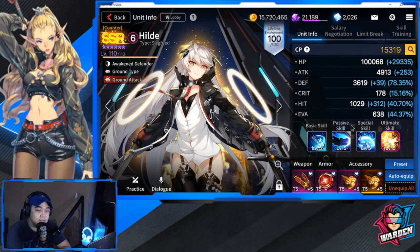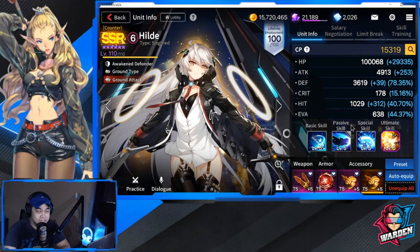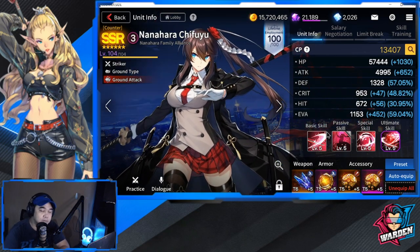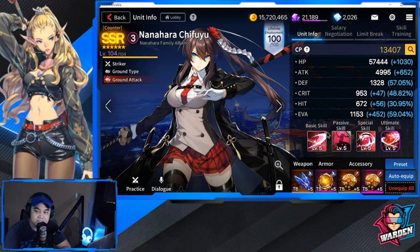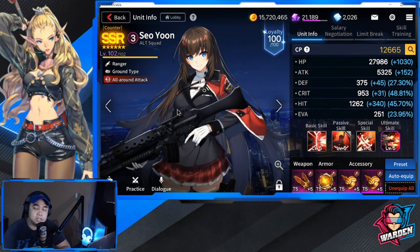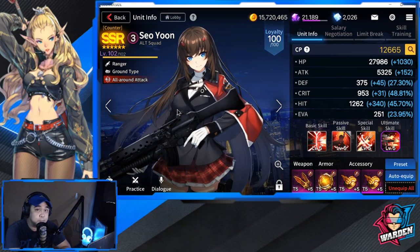The HP gear was supposed to be what you bring for Hilde, but you'll see what happened at the end. For Nanahara Chifuyu, this is my regular gear for her - evasion and attack set. For Seiyun, I brought an attack speed option, though skill cooldown is also an option for her.